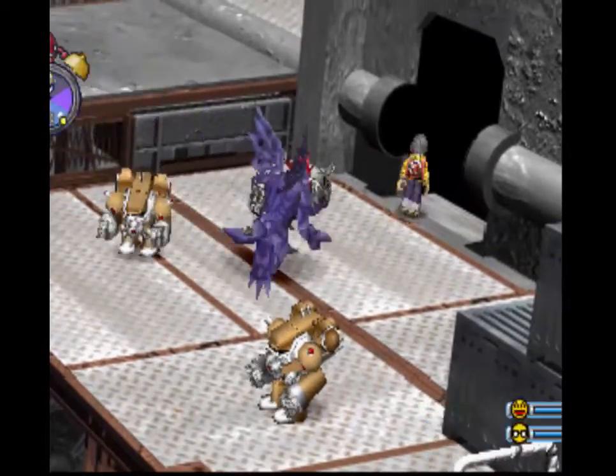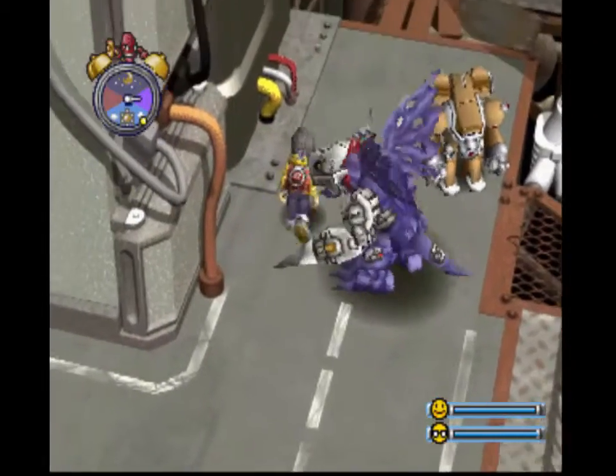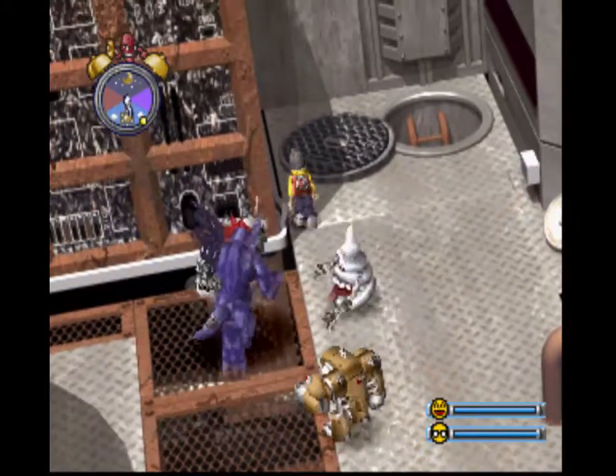Let's see if I can make it through these guys. Okay, we're going to explore Factorial Town and see what's up with this setting. Let's see if we can move past them — careful, careful. Okay, good. I don't want to fight them. What I want to do is go up there to that location that looked like a sewer entrance. Let's go into the sewer and take a look.